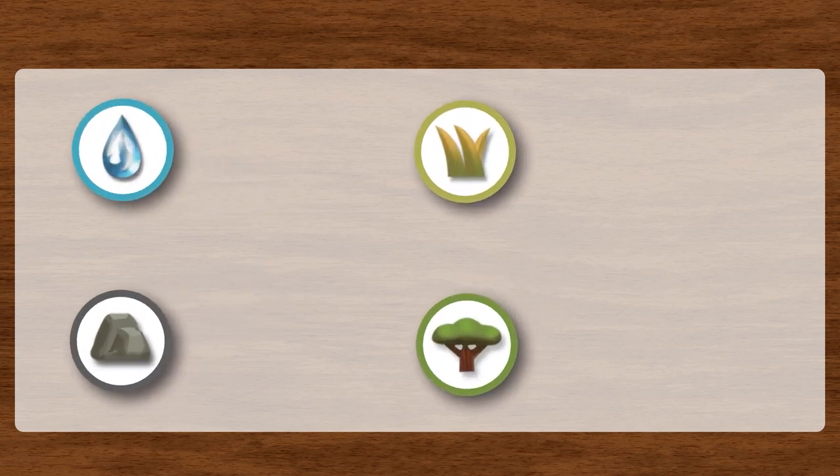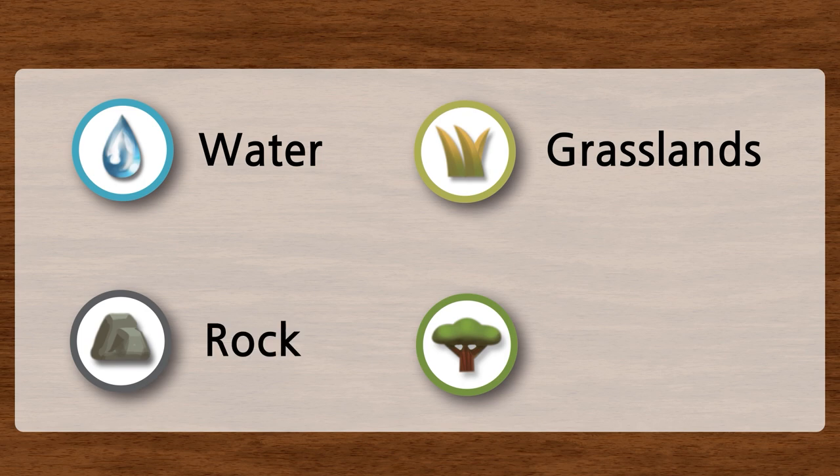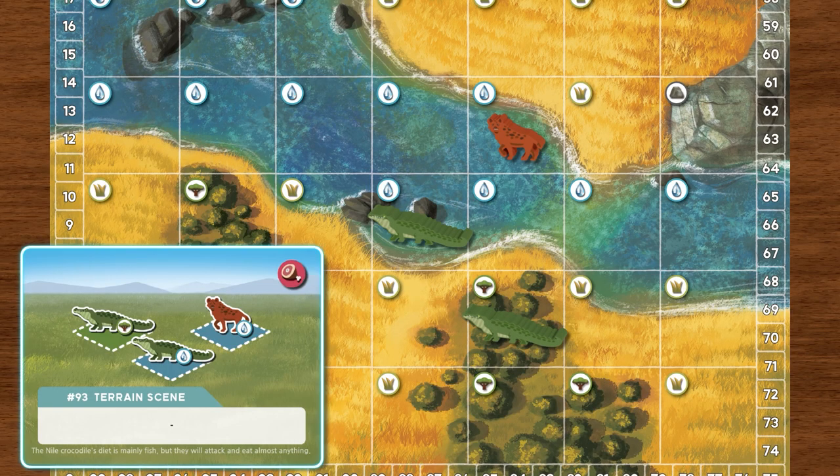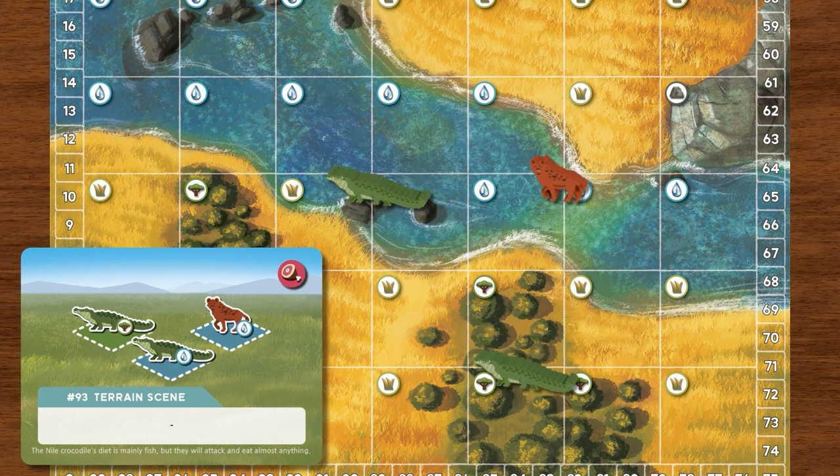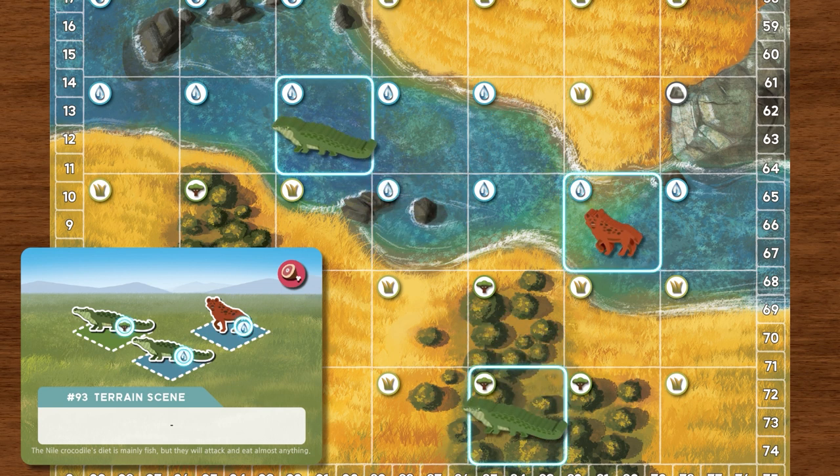There are four types of terrain on the map: water, grasslands, rock, and woodlands. For example, to complete this scene, there must be a crocodile in the woodlands, a crocodile in the water, and a hyena in the water. The order or adjacency in which the animals are placed is irrelevant for this type of scene card.